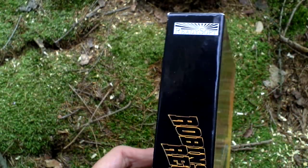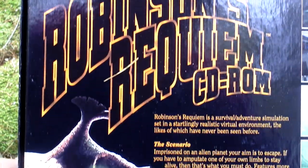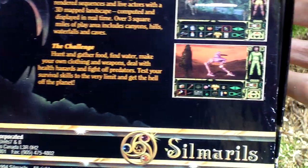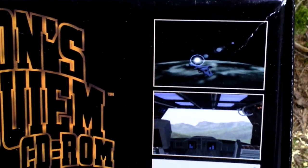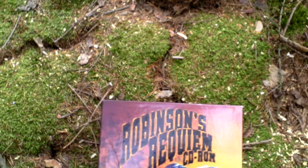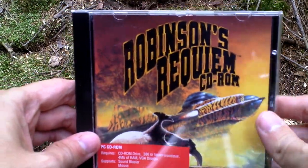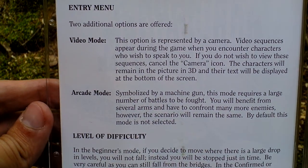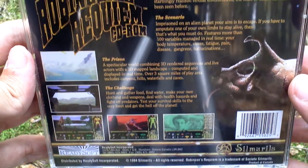Quite strange. Let's turn the box around and see the backside for some info about the game and pictures from the game. As you can see it uses first-person view. Now let's open the box. First of all there is the game itself on a CD. Inside the jewel case there is some info about difficulty and modes. On the backside of the jewel case there is the same info as on the backside of the box.